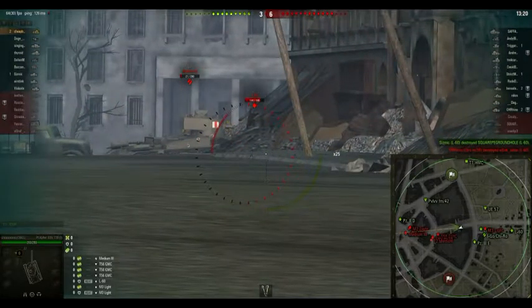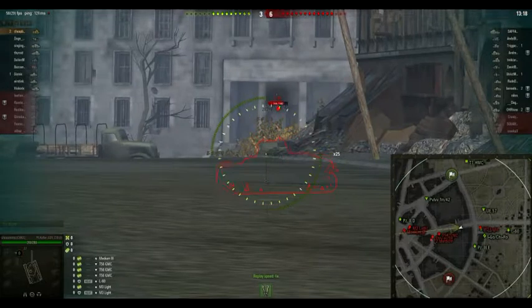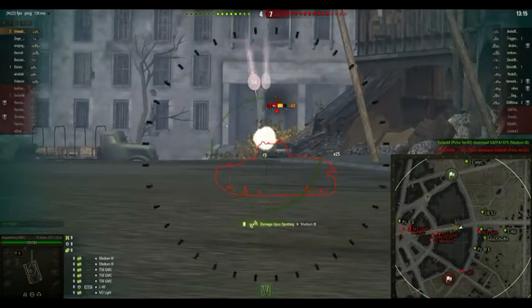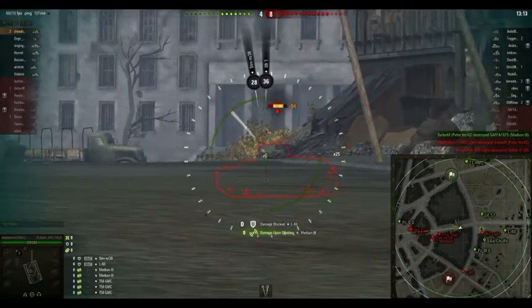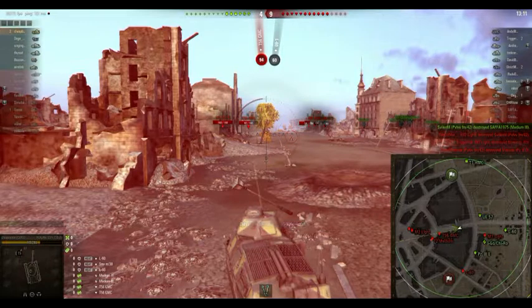My first shot missed because it wasn't aimed in very well. As he moved across, my aim got better — it's a function of the game. So when I took the second shot, I was able to hit him. You'll also note that when you shoot, there's a little bit of an arc to your shots.